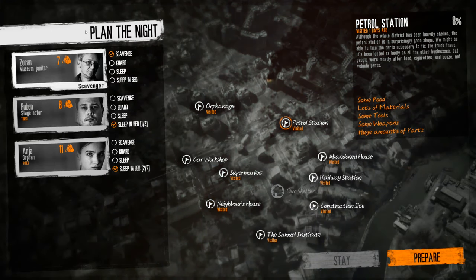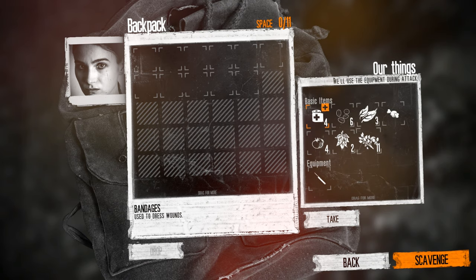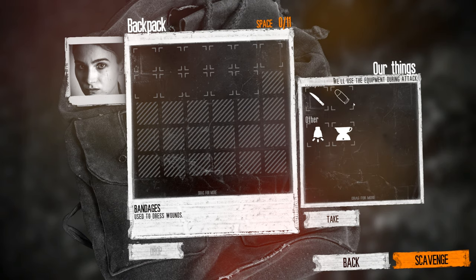Everybody's in pretty good shape. We're definitely going back to the petrol station — there's so much there to get. Ruben is tired, they'll sleep in bed; Zeron is perfect, they'll guard; and Anja will scavenge. There's no reason for us to take a lockpick because we're finished there and there's nothing else locked. Let's just go.